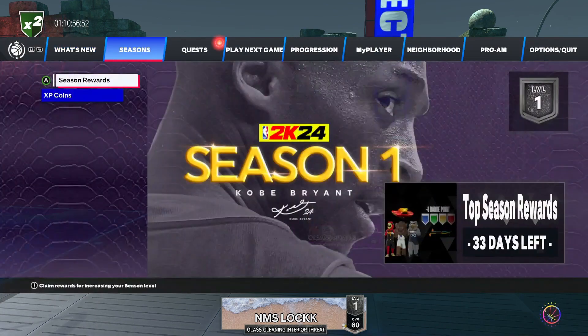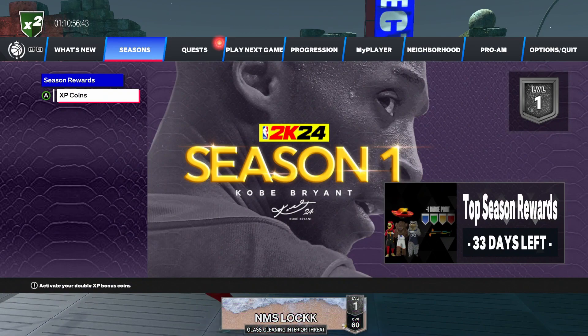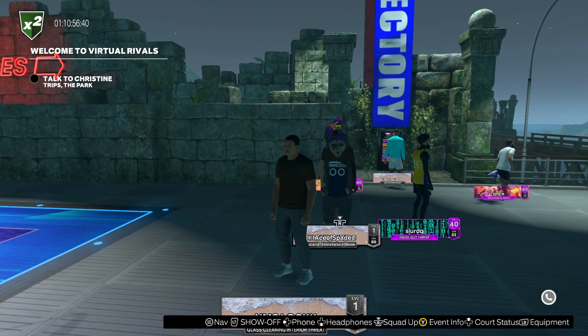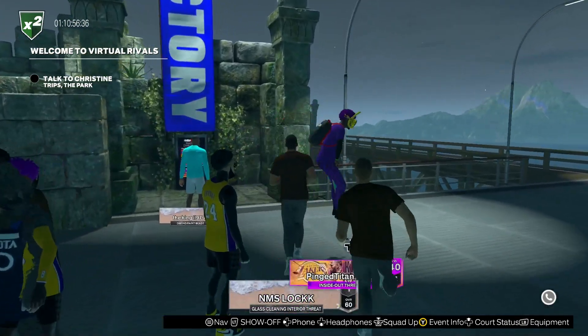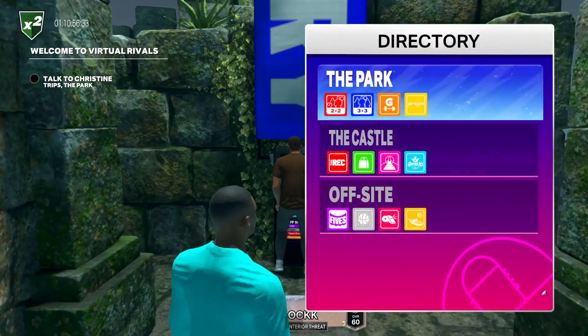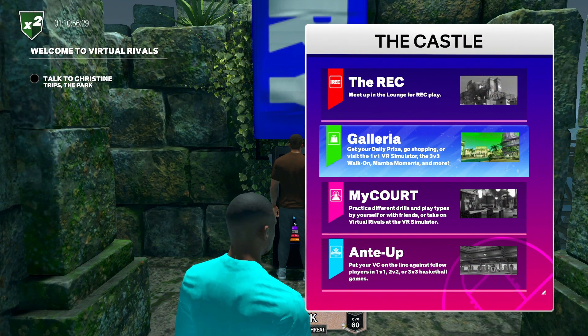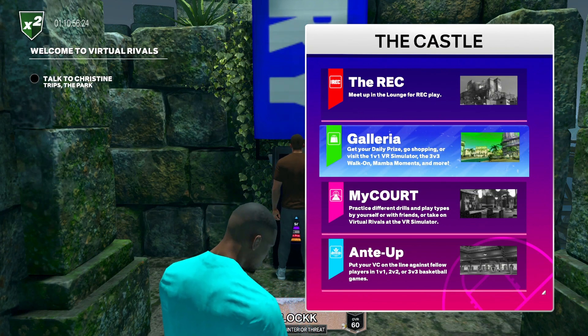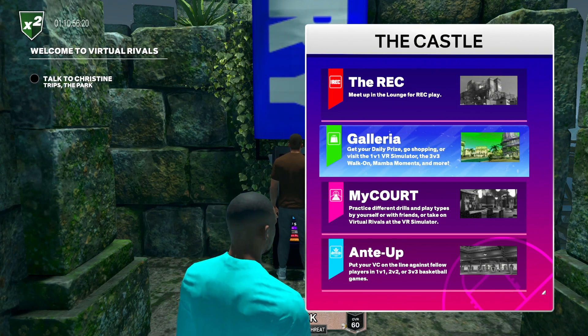If you have been playing you will have XP coins. This is a fresh account so I don't have any at all. Depending on whether you've been playing the game or not, if you do not have any double XP coins this method is going to take about double the time, but it's still very worth doing - it's the quickest way possible. With double XP you're going to be able to get this done in about 40 games.